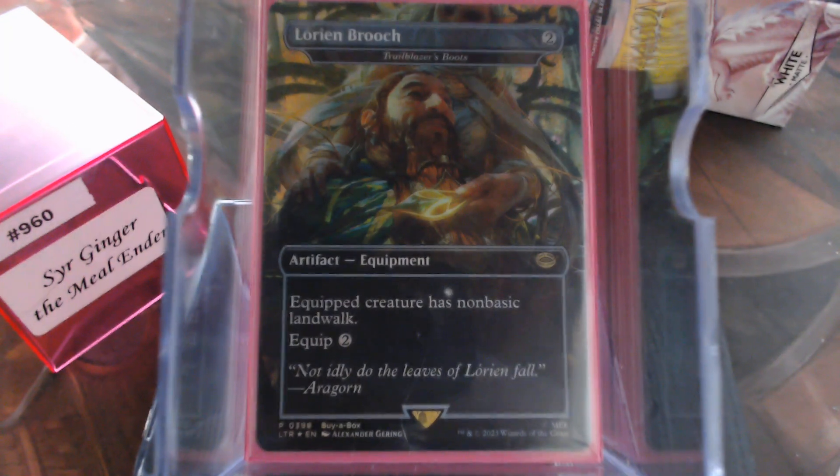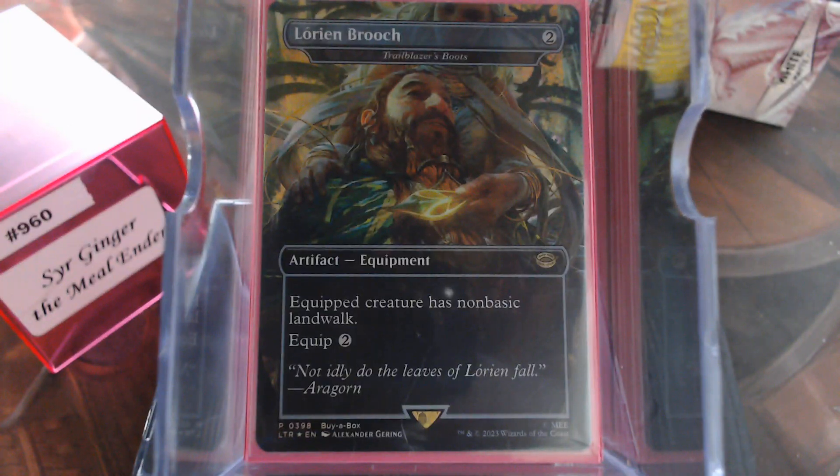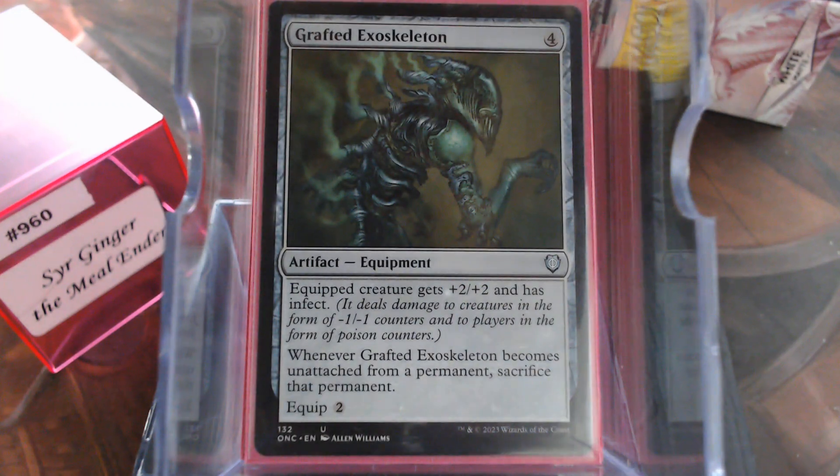She also visited Galadriel and got that Lembas — non-basic land walk. Because we do want to swing with her. She's not always going to be indestructible, but we do want to keep swinging with her — because that's our win, it's a Voltron Commander deck. Grafted Exoskeleton does a real good job of that, because getting her to ten is not hard at all. With Poison, you just slow down and count to ten.